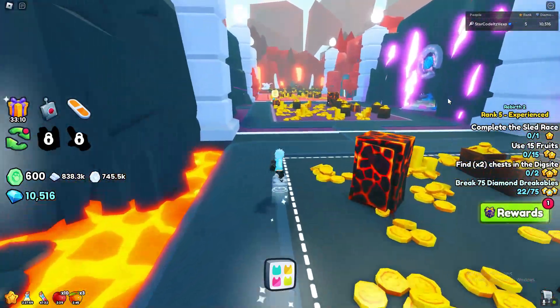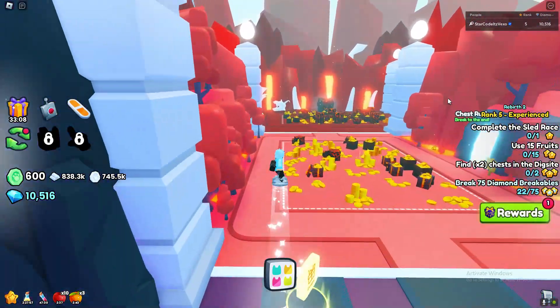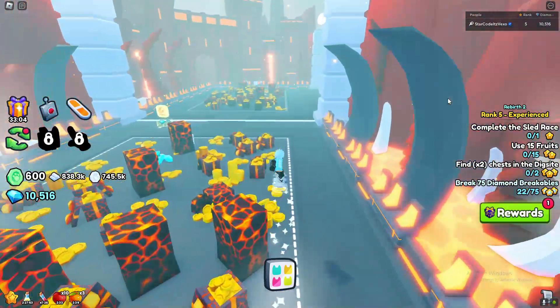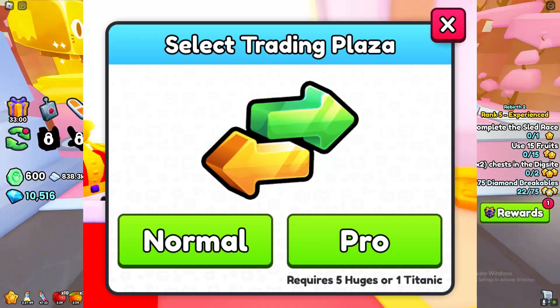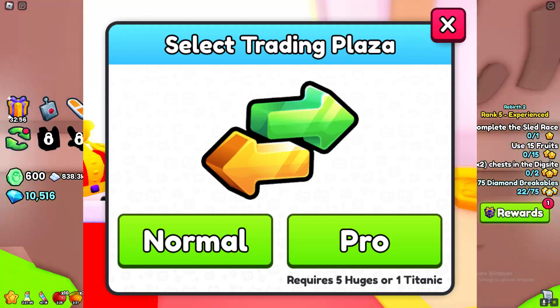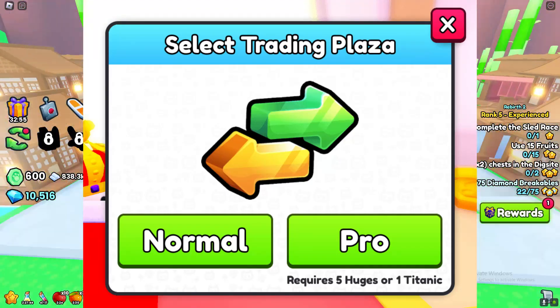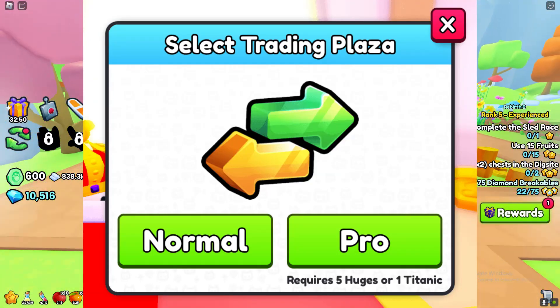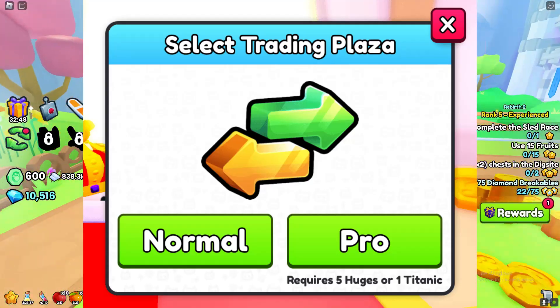If you want to go to the Pro Trading Plaza, you need to have these requirements on the screen right now. You need to have a few huges and you've got to get a little bit of power to actually go ahead and get yourself into the Pro Trading Plaza. You need to get yourself some huge pets — you need to get these requirements. As soon as you get those requirements, you will have the option to actually go to the Pro Trading server.